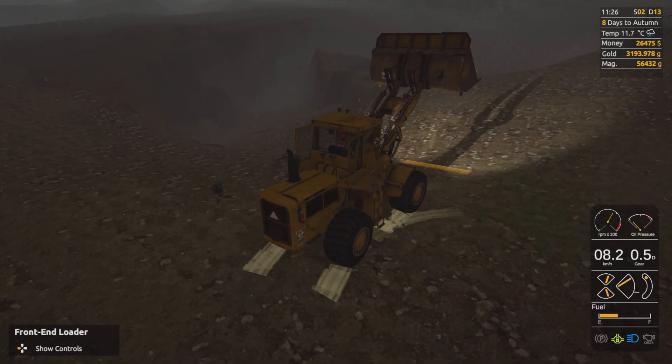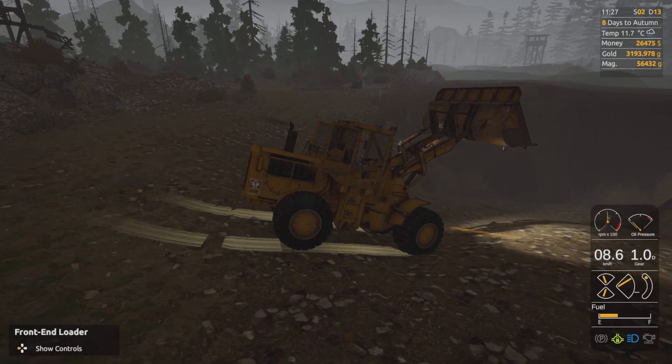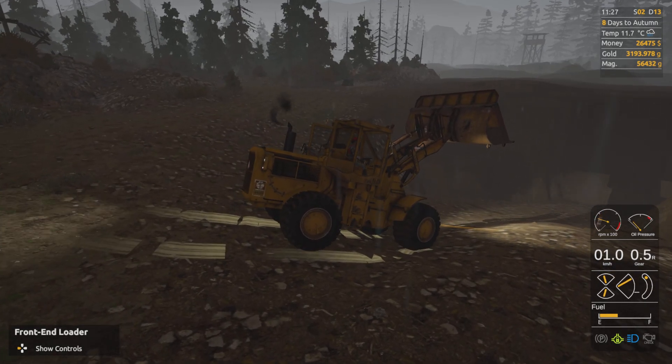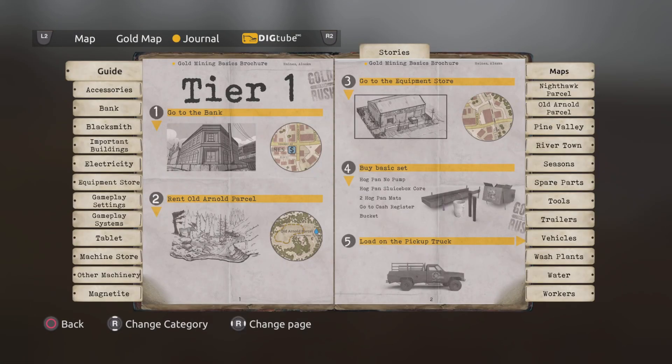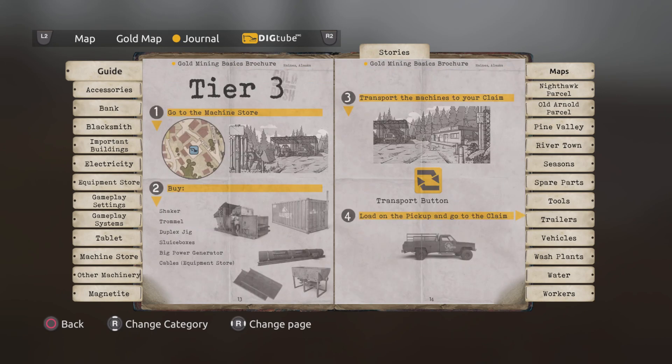The problem as well is with the rental — it'd be no different if I bought the stuff — but with the rental side, I've got to rent all of that gear, and there's a lot of it. Because if we go across to tier three, like I said in the last episode, it's not as simple as what it says there. It says shaker, trommel, duplex jig, sluice boxes, big power generator, cables. Cables I can grab and put in the back of the pickup. But shaker, trommel, duplex jig, sluice boxes, big power generator — all have to be transported. That's going to set me back, I reckon, about 15 to 20 grand in transportation fees.